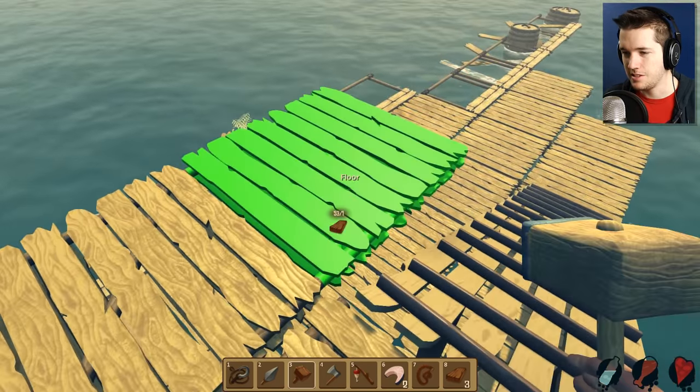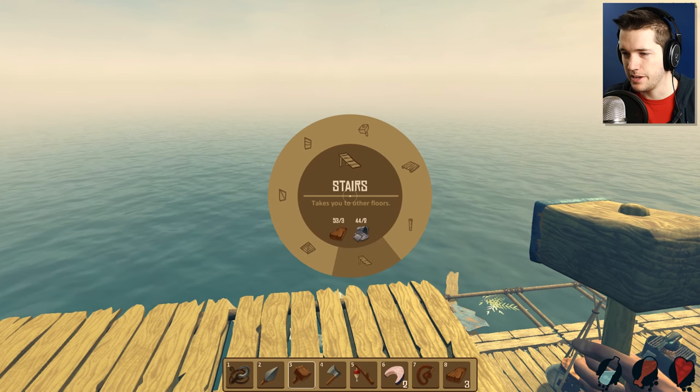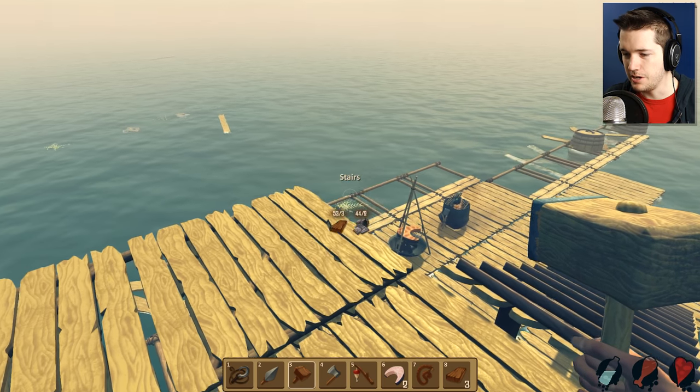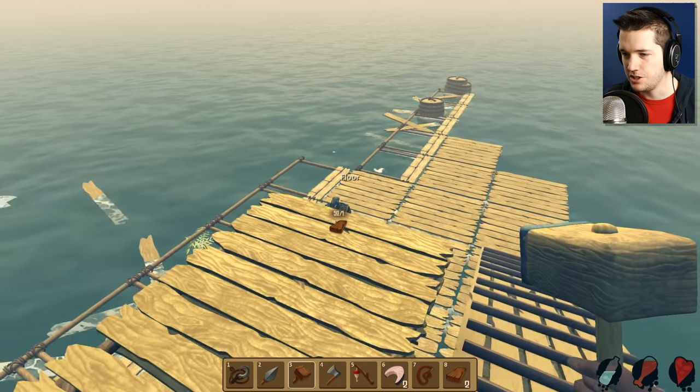We can kind of do something like that, and I'm pretty much just gonna make a very narrow staircase all the way up. We need more floor there — luckily the floor is just wood, we don't actually need rope for that.